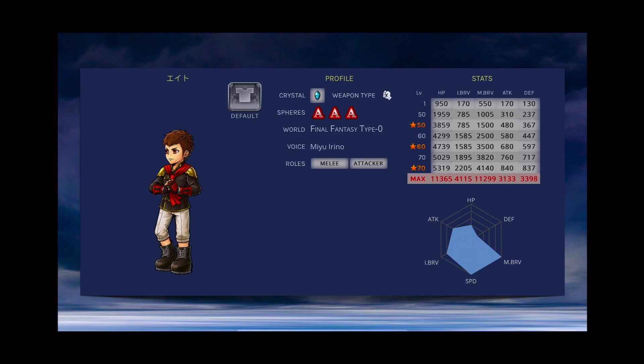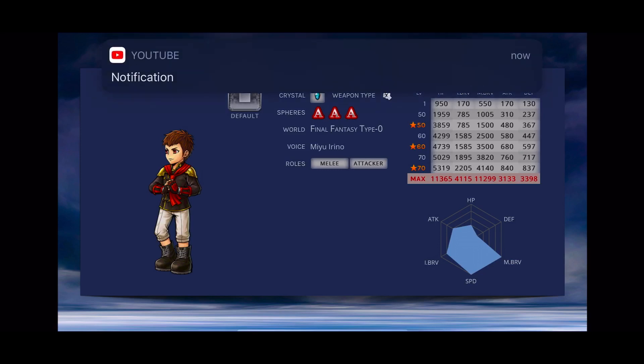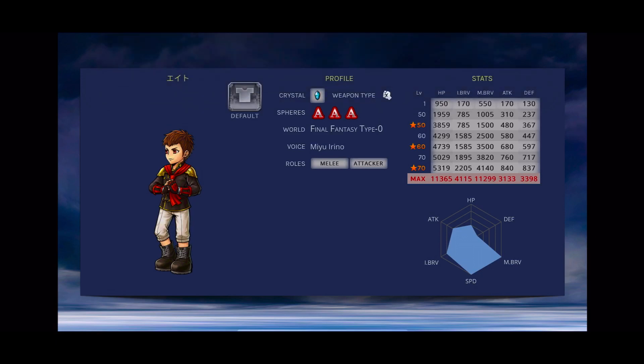Looking at the stats table upon his release, we can see that 8 excels at max brave, speed, and initial brave, and he has a moderate attack and HP stat. His base value stats at 1170 are as follows: HP 5,319 to 11,365; Initial Brave 2,205 to 4,115; Max Brave 4,140 to 11,299; Attack 840 to 3,133; and Defense 837 to 3,398. Keep in mind these are base stats — depending on passives and gear equipped, the max values will definitely vary.